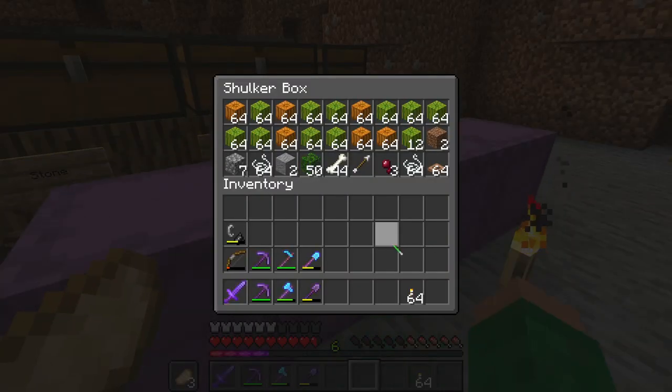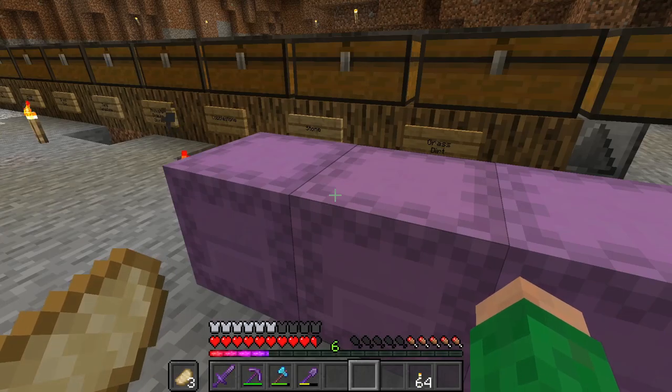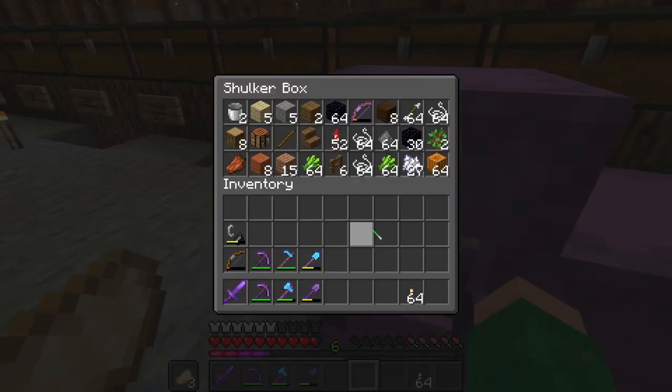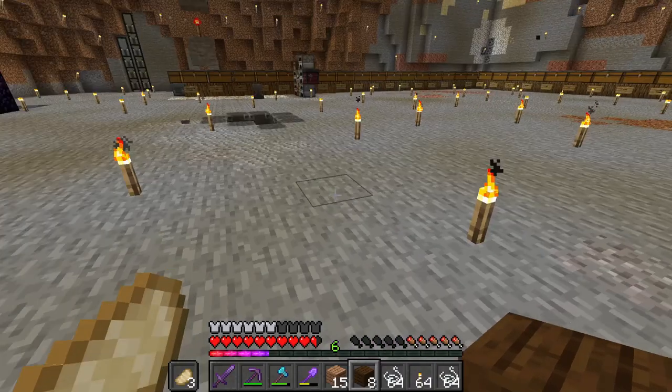Now I've got everything in the shulker boxes. This one is a little bit sorted — not really though. And as you can see, the rest of these are not sorted at all in any way. But today I will be working on making another farm.